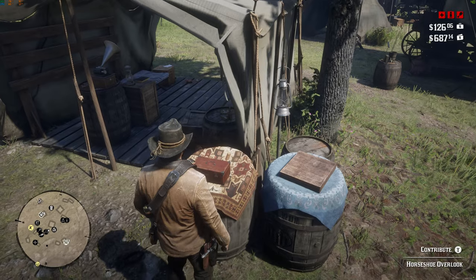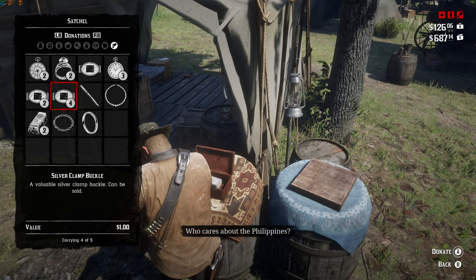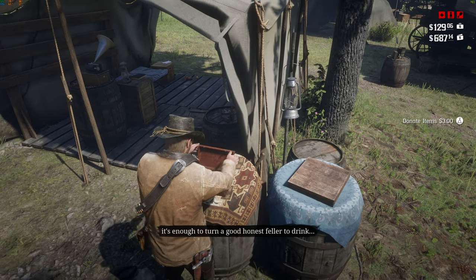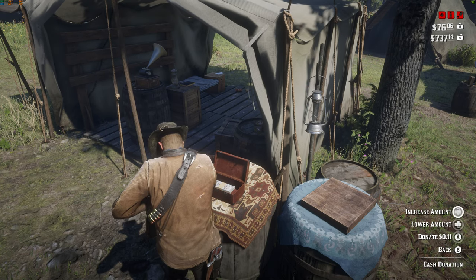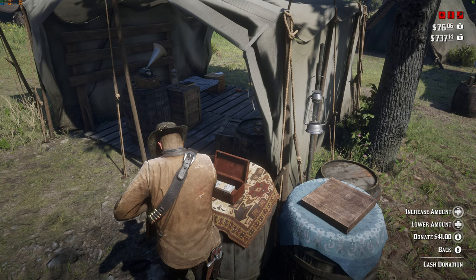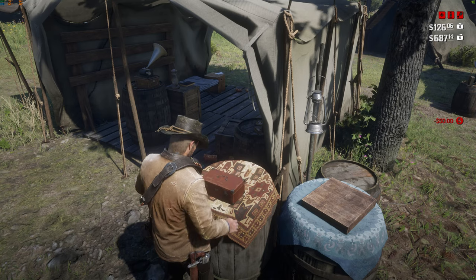To unlock the kit satchel, you will need to donate three valuables into the tithing box at the camp. You should have looted plenty of items in Chapter 1 already, during the missions Old Friends and Who the Hell is Leviticus Cornwall — things like belt clasps, rings or watches of any type will work fine. Similarly, to unlock the valuables satchel, you must donate $50 in cash into the tithing box. This might take you a bit longer, but you should accumulate this reasonably quickly after a few missions in Chapter 2. The linked 100% guide will also show you how to get three gold bars early on in the story, which will give an ample boost to your wealth.